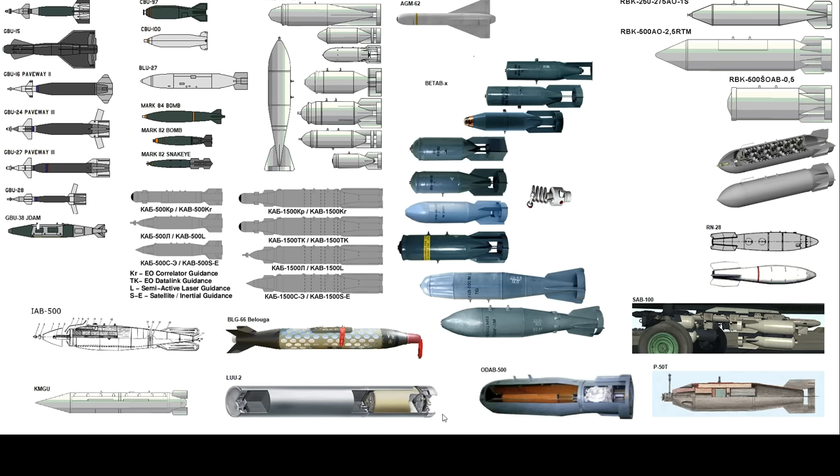Something more peaceful finally — the LUU-2, dropped by the A-10 among others. It's essentially just a flare dispenser: you drop it, a parachute opens, and a light flare pops up in the sky. Extremely useful for night missions — you can light up an area hundreds of meters across, turning night into day. You only need one or two to illuminate an area, so don't drop six as you'll tank your performance. They come in armor versions too.